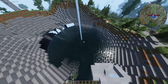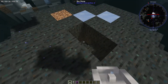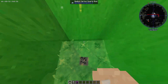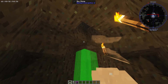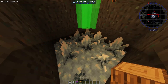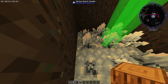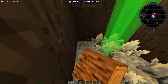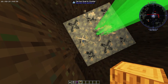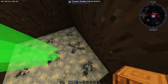Inside you're going to see a meteorite that looks something like this. What you need to do is go inside the meteorite — there's going to be certus quartz inside. On top of each of these blocks you can go ahead and mine them, and you can also mine these blocks here.